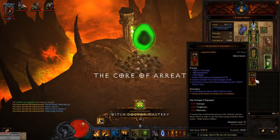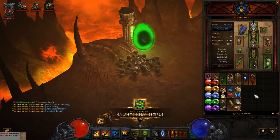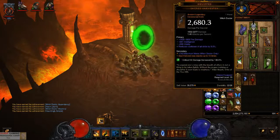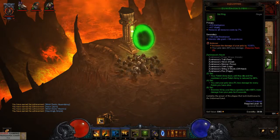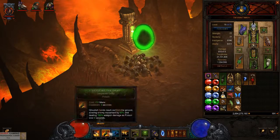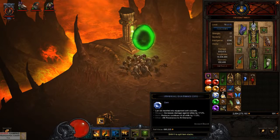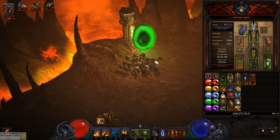So as you can see, without this weapon offhand it's also possible — with this weapon it's only a little bit quicker. With this belt, every time you use Grasp of the Dead you'll get a free fetish, so you have all the time 15 fetishes and no problem.